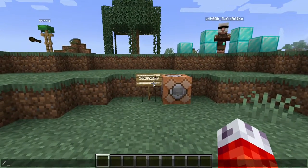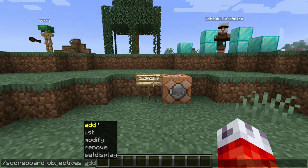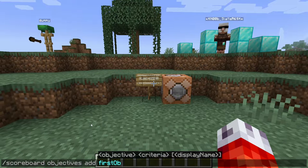So starting off, let's take a look at the actual command itself. If we go ahead and type in slash scoreboard, you'll notice we have two options. We're going to be working with objectives for now, and then we'll work into players later. Scoreboard objectives add will start the process of making our own scoreboard. Before we can compare any values or set any points, we first have to create our scoreboard from scratch using this add. Let's name our first objective — make it something short and memorable. I'll just call it first_objective.